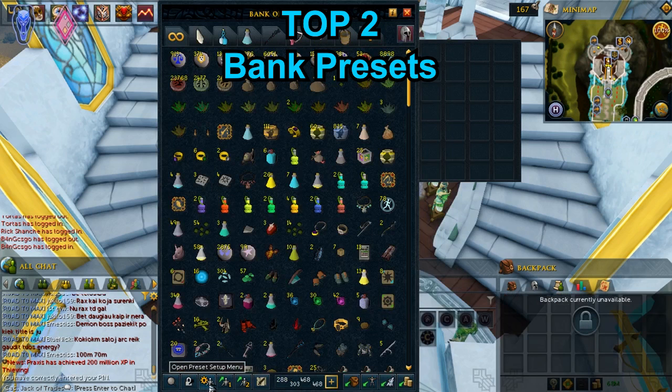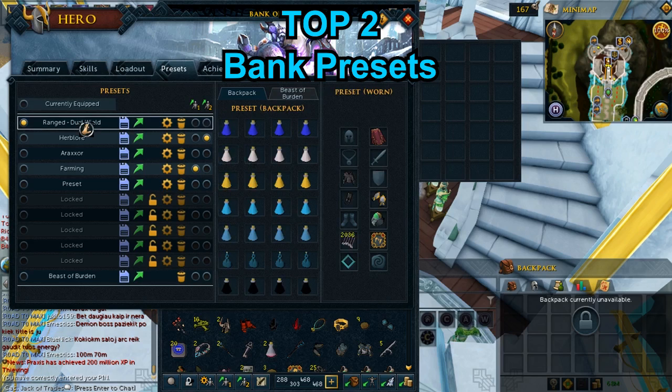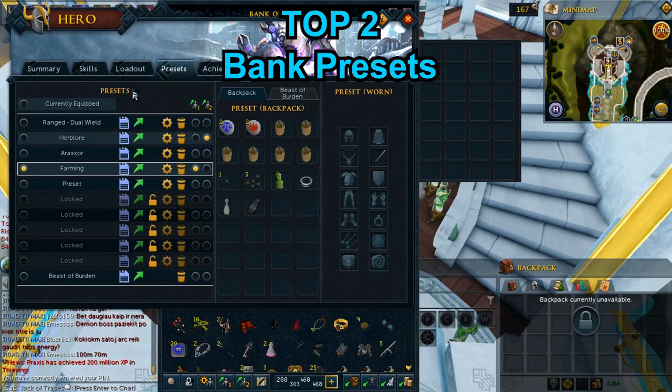Tip 2: Bank presets. Go to the nearest bank and simply open your bank. You will see the preset menu — click on it and you will be directed to the presets. The main reason presets are amazing is that you can get your stuff from the bank with one click, and you can make many different presets.